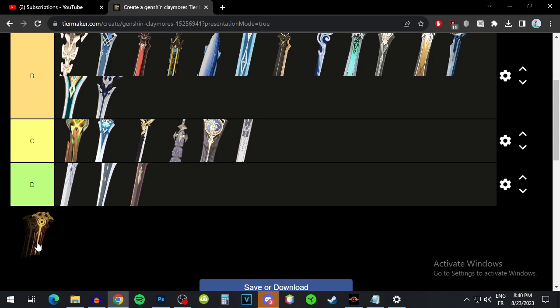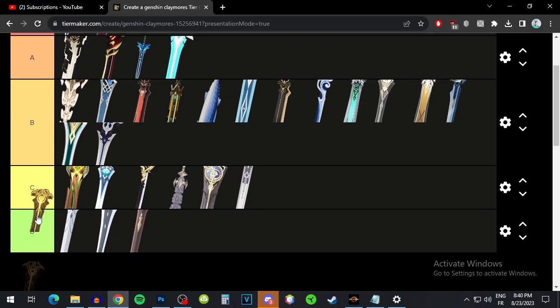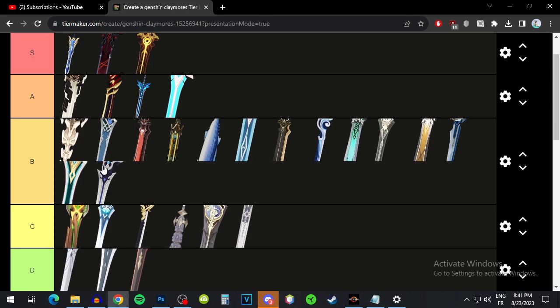Beacon of the Reed Sea has an average base attack for a five-star and crit rate as a substat, which is great. The passive increases your attack when you use your elemental skill and take damage, which should be manageable. High base attack, crit rate, and attack — everything is there. I'd put it at lower S tier, probably one of his best weapons.